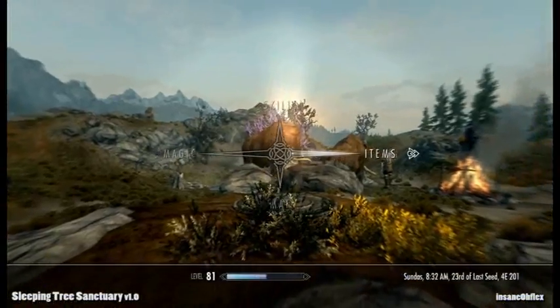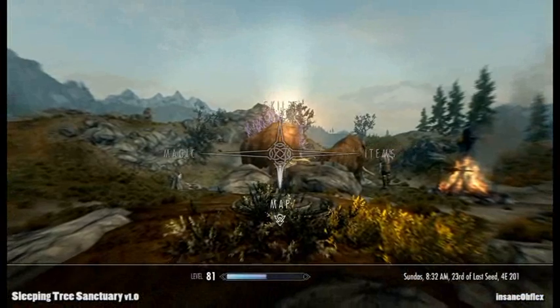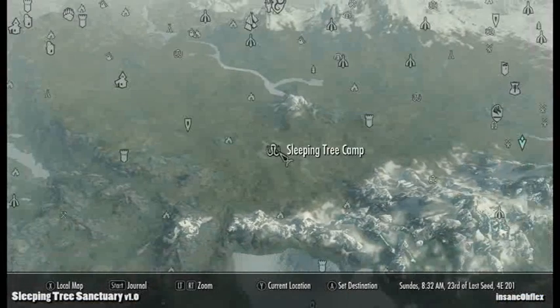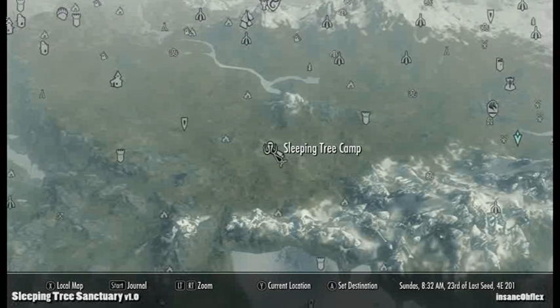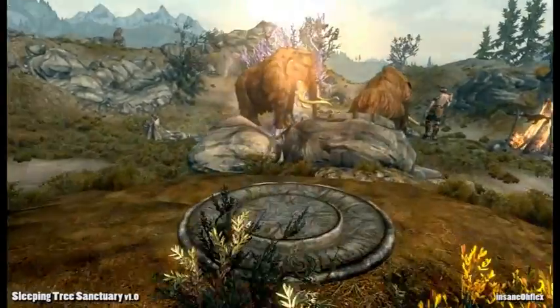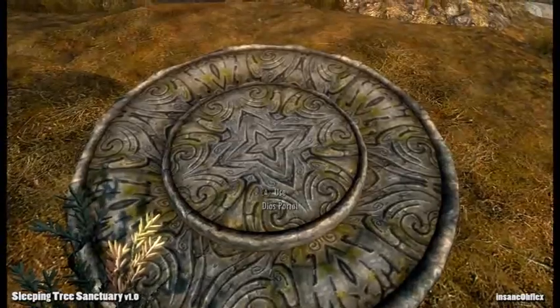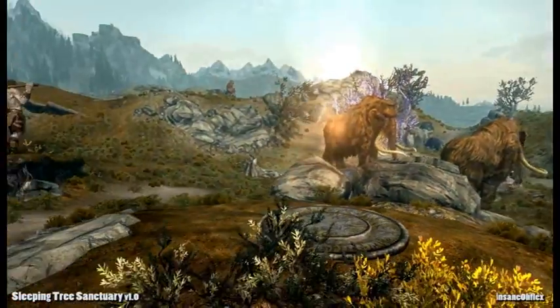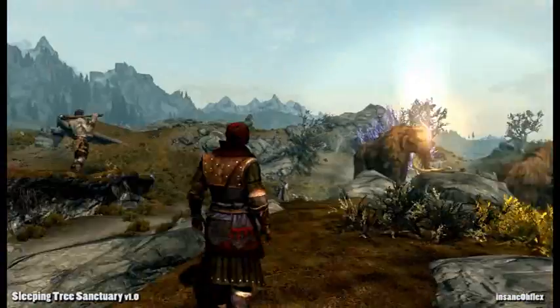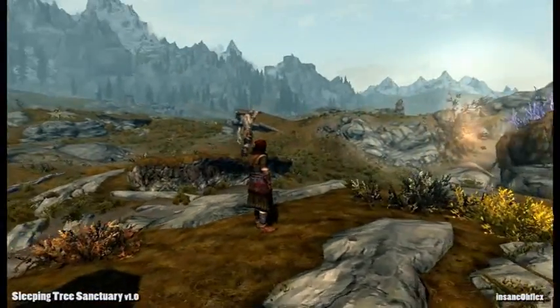Anyways, let's get started. To access this mod, there's two different versions — the quest version and the non-quest version. I know most of you probably choose the non-quest version, so to get started, go to the Sleeping Tree Camp and then activate this portal here, this Dias, and it takes you up to the Sleeping Tree Sanctuary. You get to play right away without doing any quests, but I prefer the quest version and definitely recommend that.